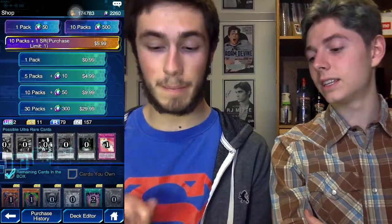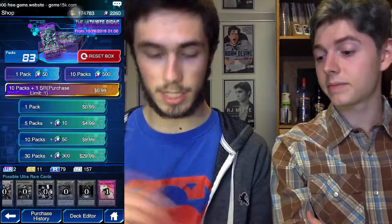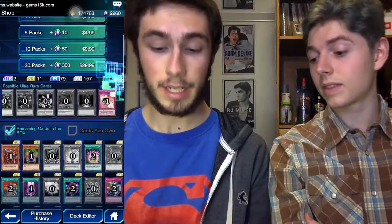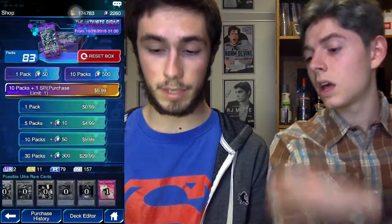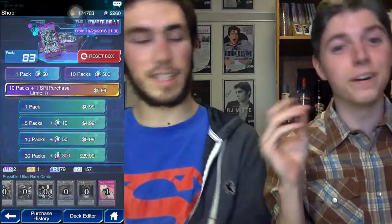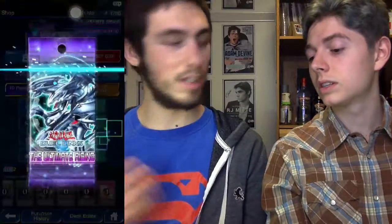I'm going to be opening some more Ultimate Rising packs. I have a lot of the ultra rares - almost all of them - but I really want Magical Arm Shield, so that's what I'm hoping to get. There are 83 packs left. I've opened a lot already - hoping for Magical Arm Shield. We're not making a deck out of these afterwards, we're purely just pulling cards. Enchanted Javelin, Judgment of Anubis, and the Light Charmer - hoping to get more charmers.